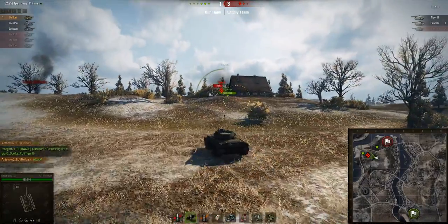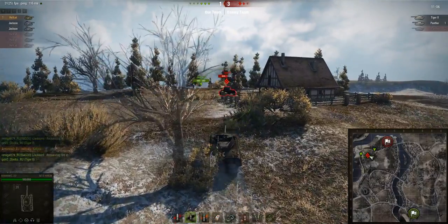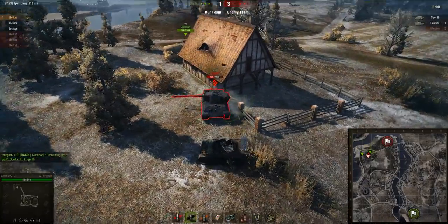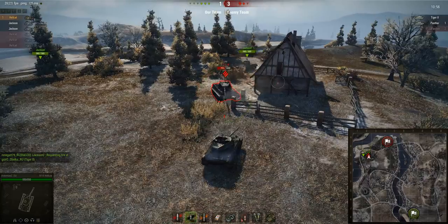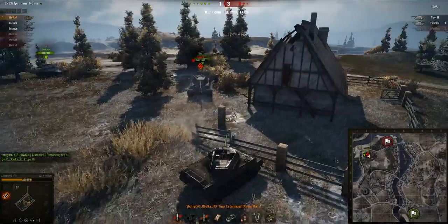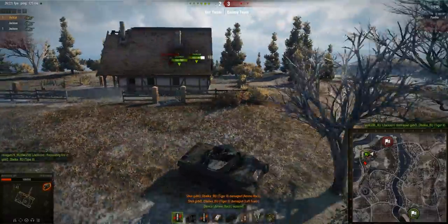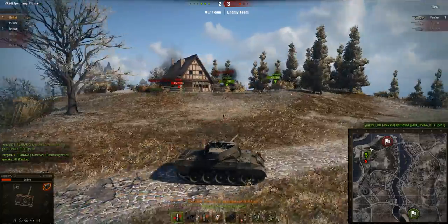If your team works together you can achieve a lot more. Since we're heavily outgunned, if we don't cooperate everyone will just die one at a time. The Panther is out of position because he went to kill one of our Hellcats, leaving us to deal with the now-isolated Tiger II closing in from three sides. I load some premium ammunition and tell teammates to wait since I'm not quite in position, but the Jackson goes in anyway. I auto-aim at the Tiger - which in retrospect wasn't very clever.